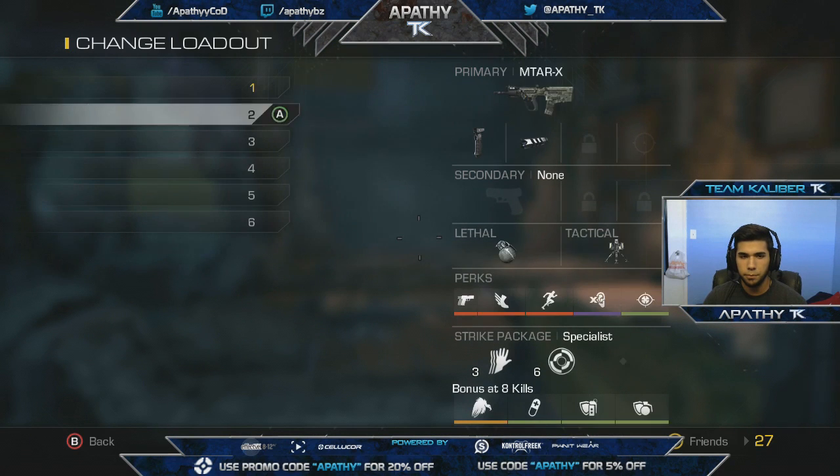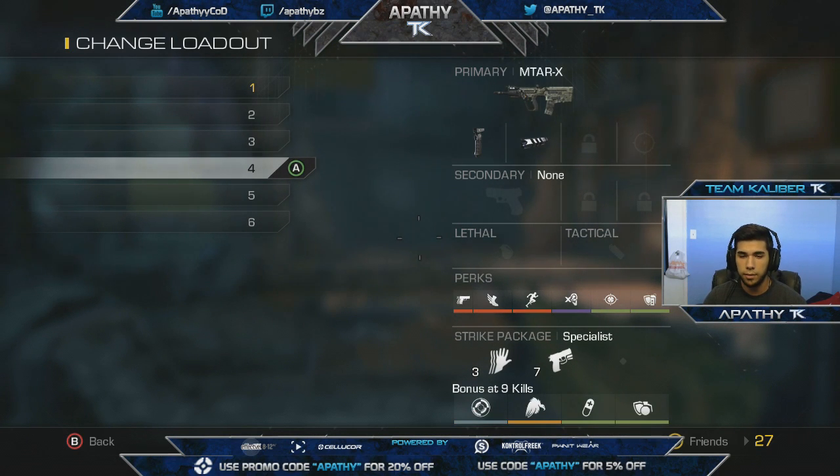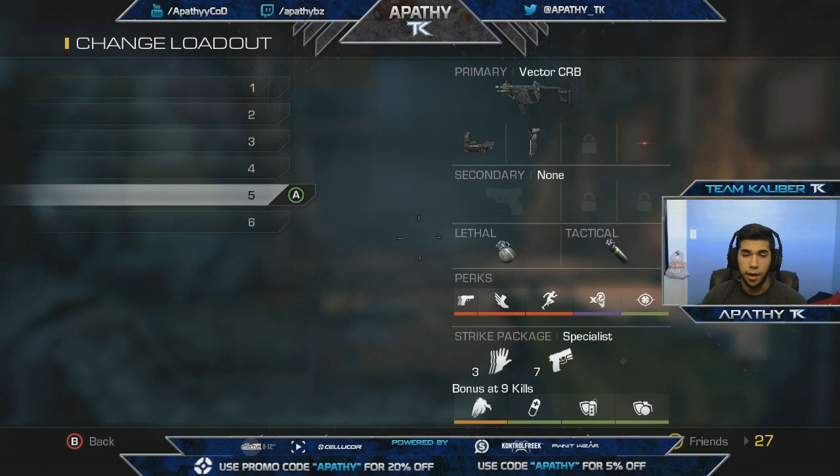For another class I have an MTAR with attack resist. This is a rush class — when I want to get somewhere fast and don't want to get stunned. I'd use this when I'm getting stunned a lot mid-game. You can obviously mix it up with lightweight or steady aim, but this is basically a rush class with attack resist.